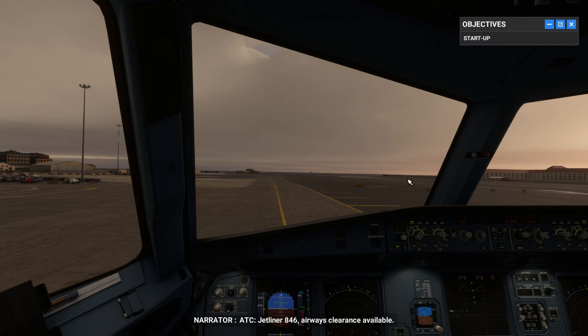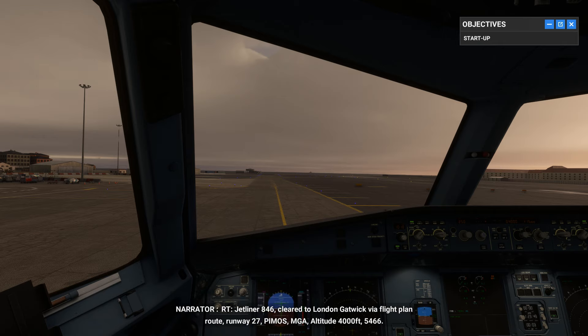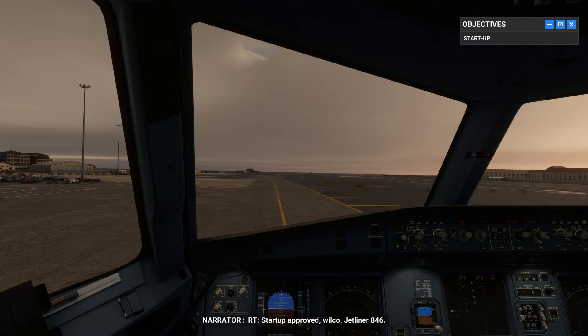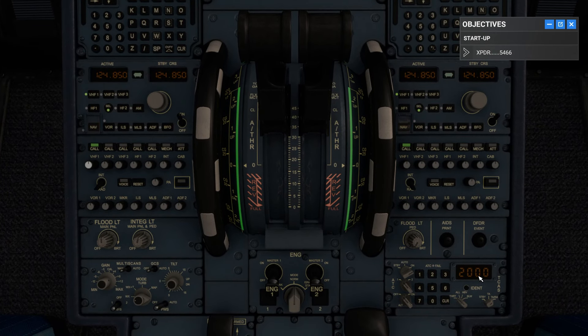APU start — I'll use Ctrl+8 to get to the top panel. APU starter on — it should highlight green. Now the ATC comes through: 'Jetliner 846, cleared to London Gatwick, flight plan route, runway 27, via Pimos and Malaga, initial climb altitude 4,000 feet, squawk 5466.' I read back: 'Cleared to London Gatwick, flight plan route, runway 27, Pimos, Malaga, 4,000 feet, 5466.' And the response: 'Jetliner 846, readback correct, startup approved, report ready for taxi.' Isn't that realistic? It's teaching you all the proper procedures.